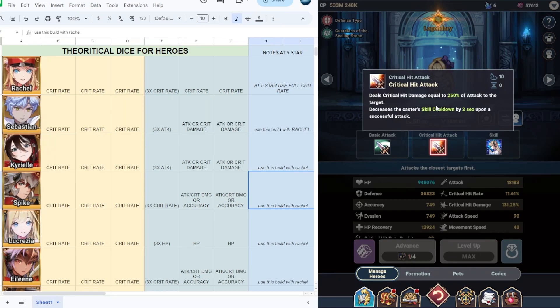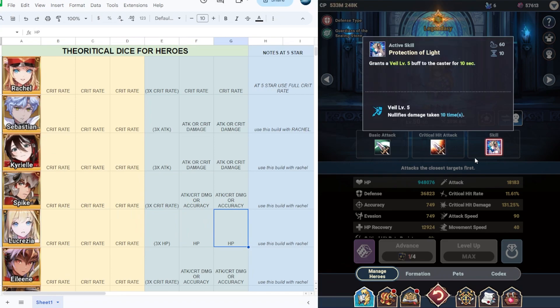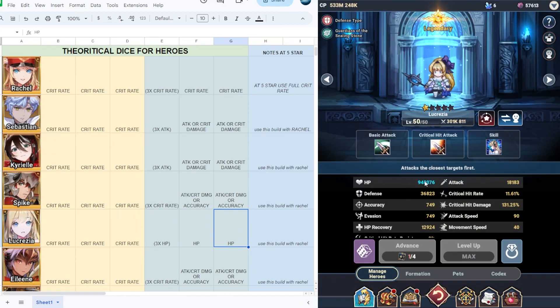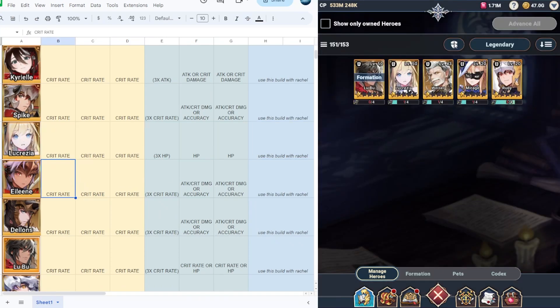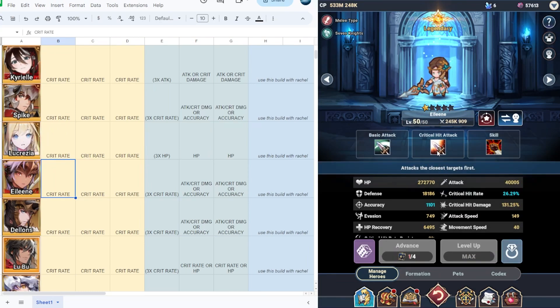Next we have Lucretia, who is a decent tank. On her crit hit attack there is a skill cooldown reduction of two seconds upon successful attack. I would suggest from level 1 to 45 use full crit rate, and if you reach level 50 use full HP. If you have a five-star Lucretia, still use full HP — that will make a very tanky Lucretia. Use this build together with racial.